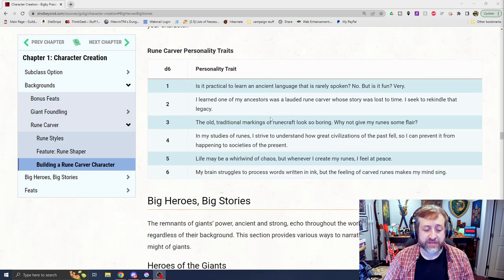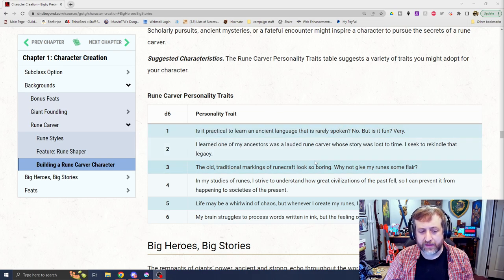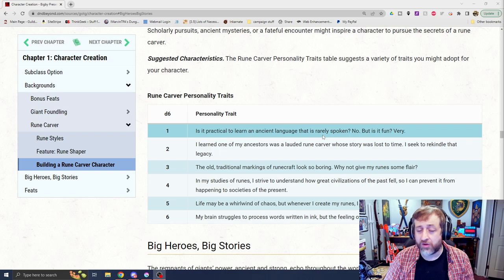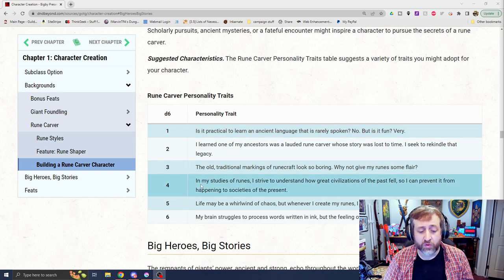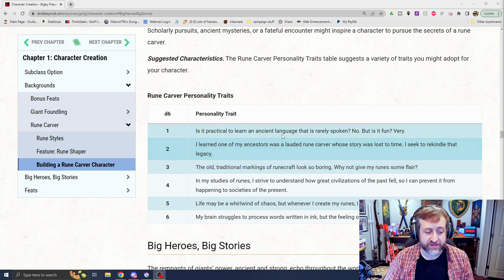They also have a D6 Rune Carver personality traits table. For example: 'Is it practical to learn an ancient language that is rarely spoken? No. But is it fun? Very.' Or: 'Life may be a whirlwind of chaos, but whenever I create my runes, I feel at peace.'